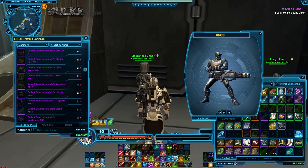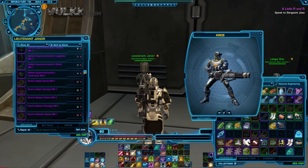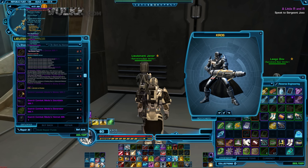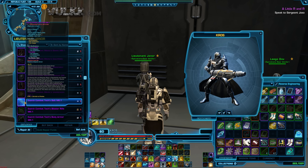This is the first set — as I've mentioned in the previous videos, it drops in story mode operations. The second set is called X-Arc and again it has different variations with different starting stats inside.